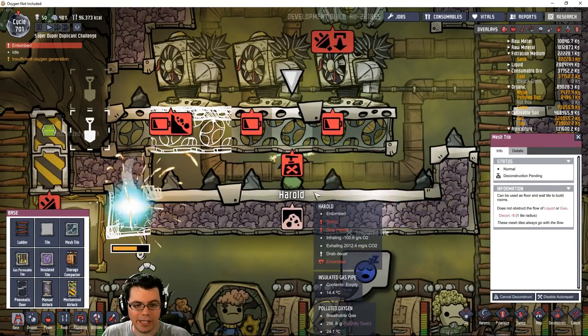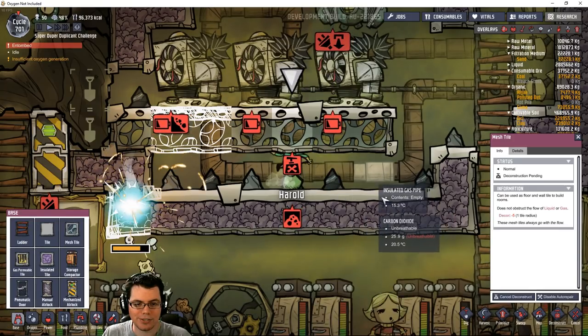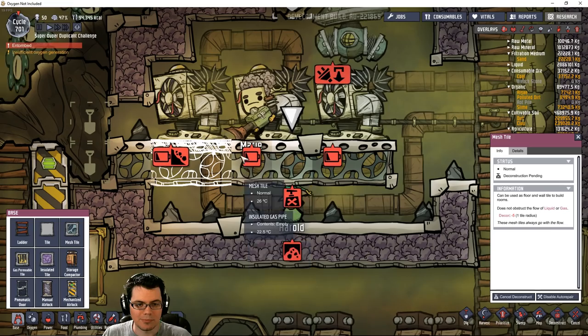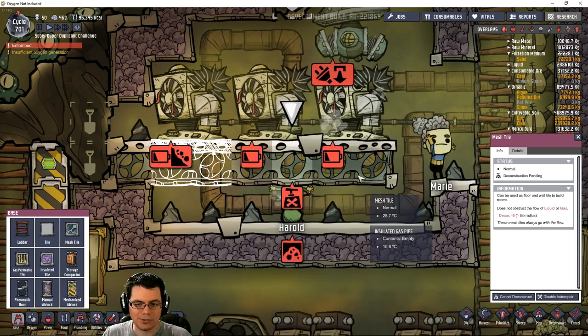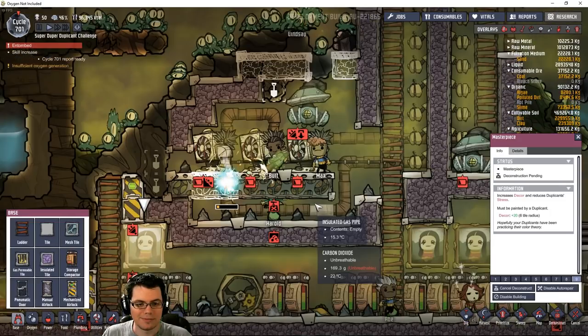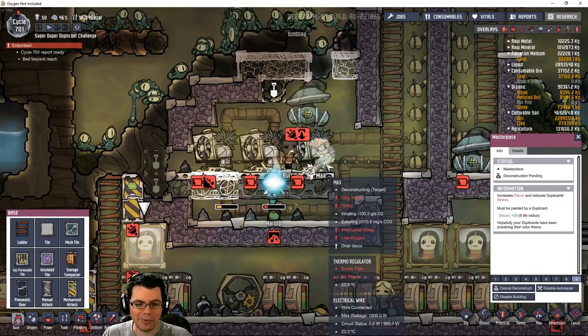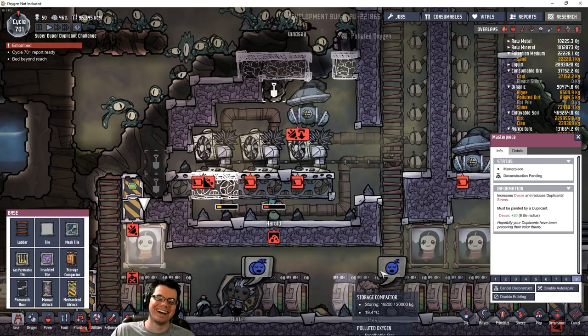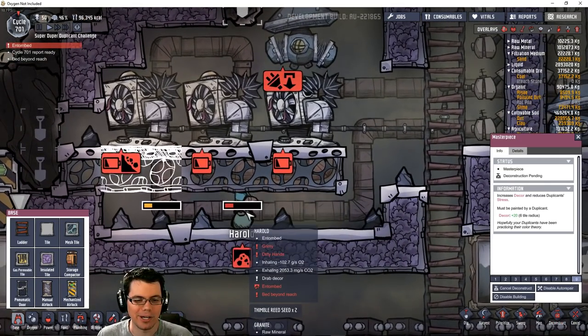Let's see if we can help him out. Somebody deconstruct Harold's head so we can set him free. Marie's like, 'I ain't touching him.' Sorry Harold, nobody cares around here. I think Max might care though - he's going to bed. Sorry Harold, you're going to be there for a while.